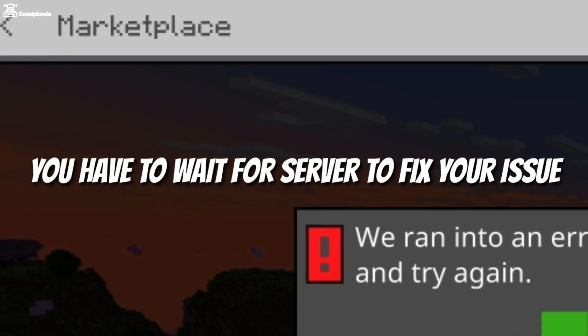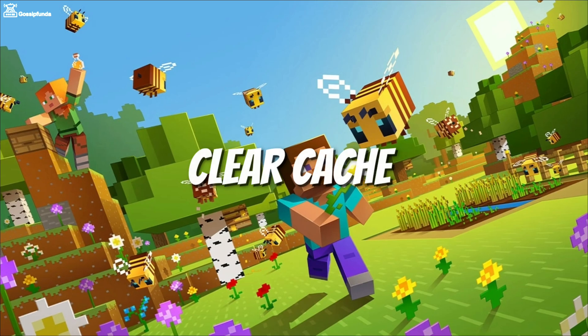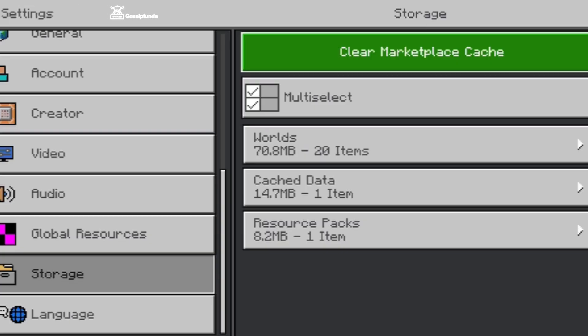You have to wait and try again later. But you can try one thing: clear the cache of the marketplace. Open Settings in your Minecraft game, click on Storage, and there you will get an option to clear the marketplace cache. Simply click on it and the cache will be cleared.